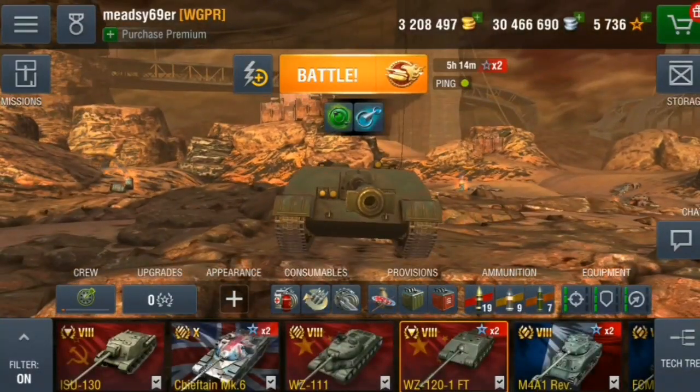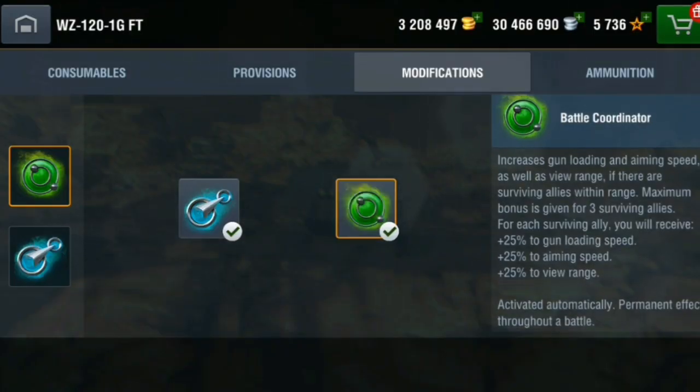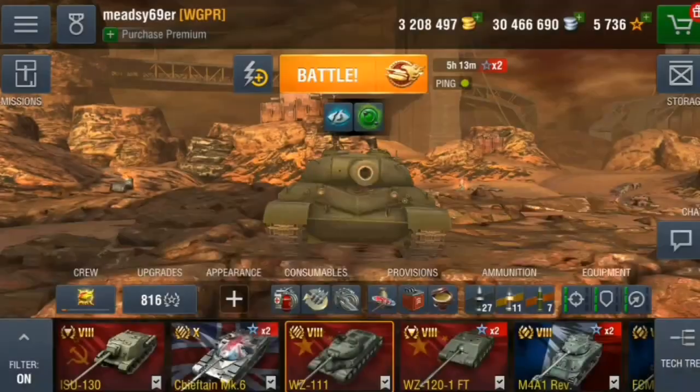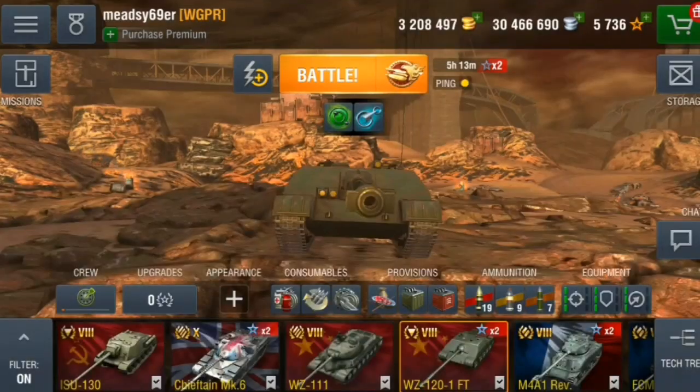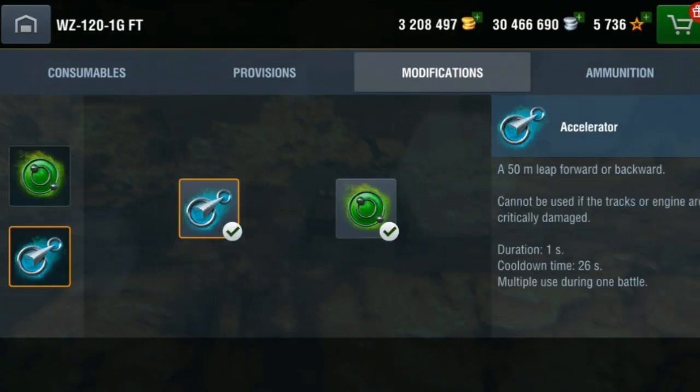Next up is the WZ-120. It has the Battle Coordinator the same as the WZ-111. But the other activatable perk — the Accelerator — is a 50-metre leap forward or backward that only takes one second, with a 26-second cooldown.